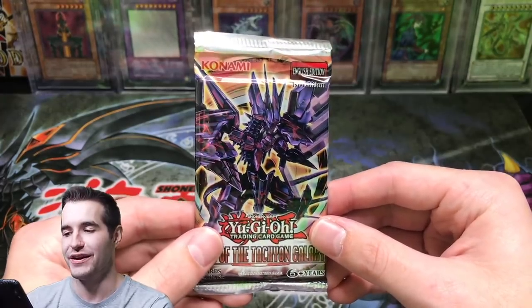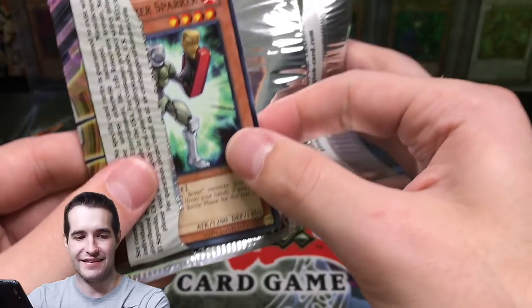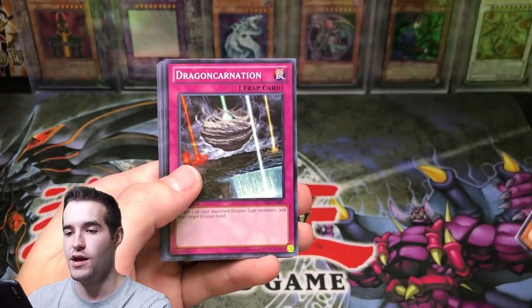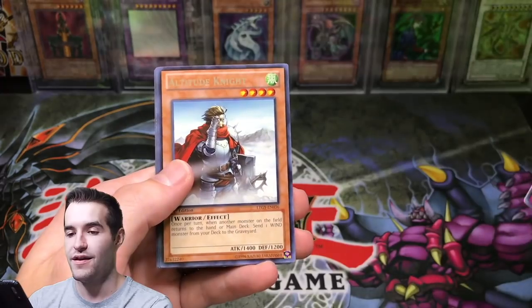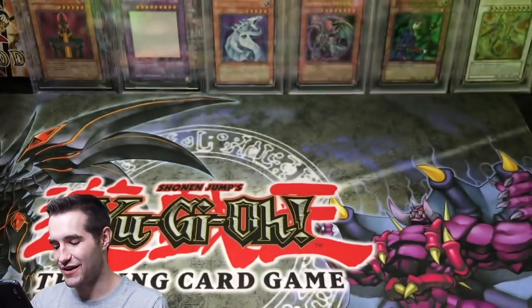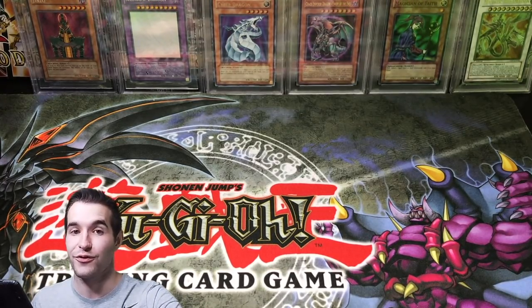One more chance at a Ghost Rare - come on, here we go. Can we do this guys? Do you believe that we can pull off the impossible? Dragon Carnation, Radius the Half Moon Dragon, Aerial Recharge, and Altitude Knight. So, no Ghost Rare in the box - that's a little bit sad. But let's go over what we did get - we got a lot of crazy good stuff.